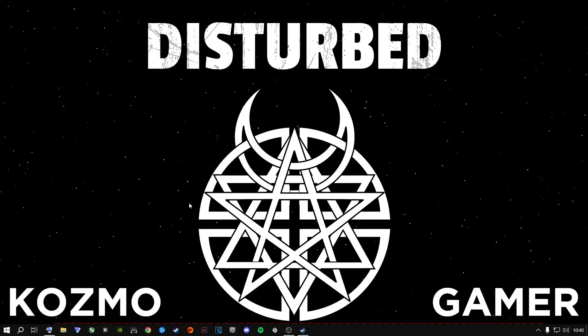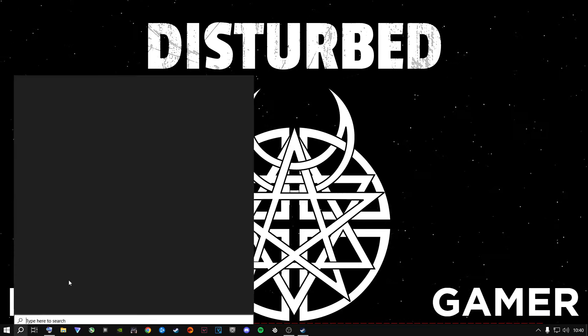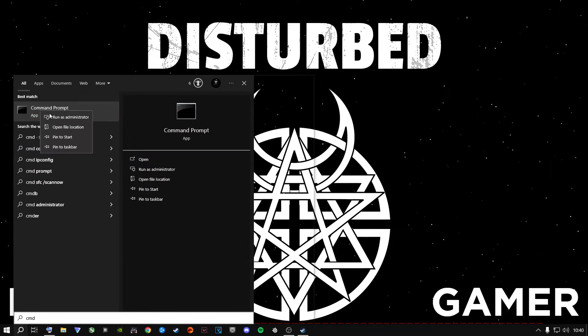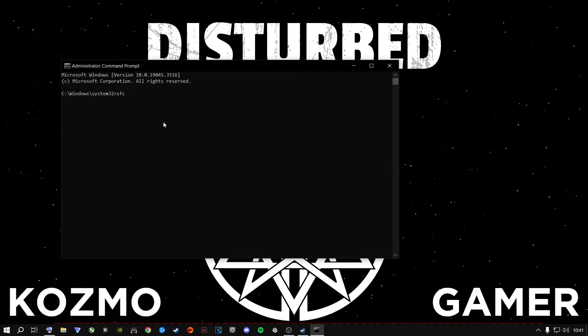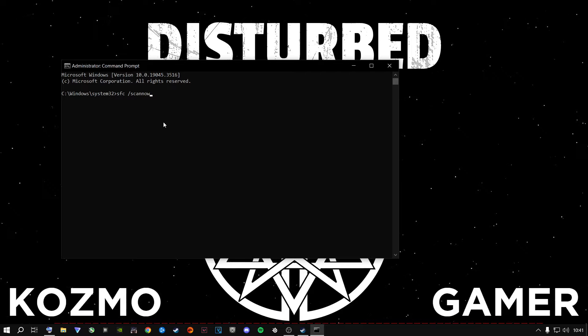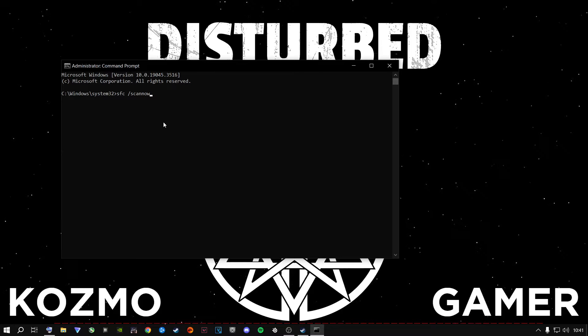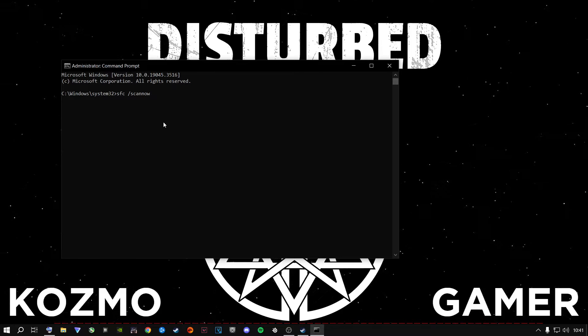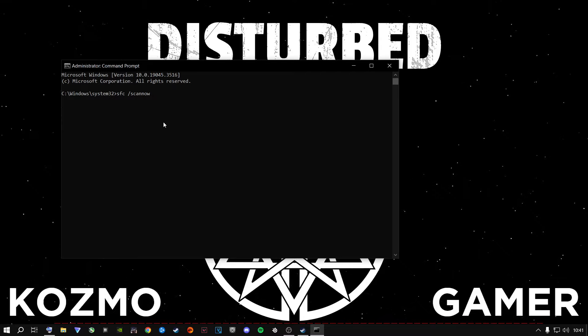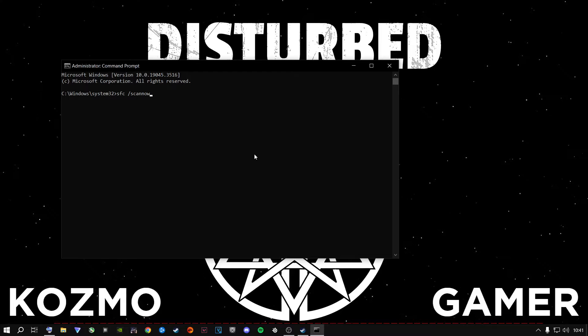This next step is something I recommend doing every month or couple of months. Open the search bar, type CMD, right-click Command Prompt and select Run as Administrator, then click Yes. In the command prompt, type 'sfc /scannow' and press Enter. This scans every drive and automatically fixes corrupt files, whether you're on Windows 10 or 11. Just wait for it to complete, then close it out.